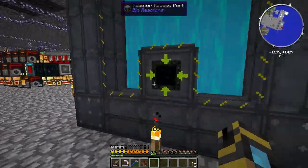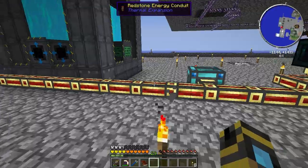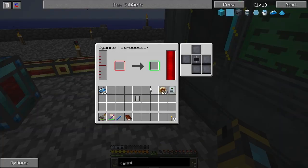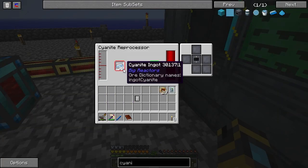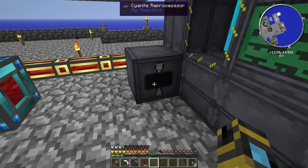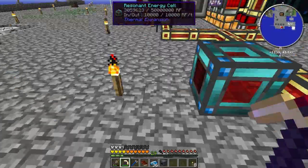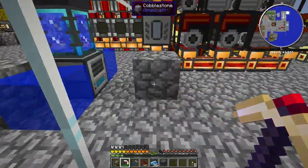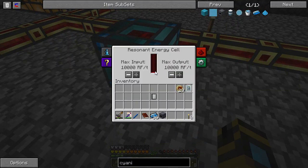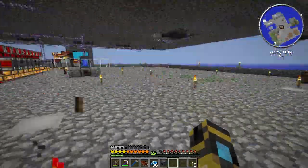This reactor takes Yelorium ingots as input, and what it produces as output is cyanite ingots, which we've actually been getting as a quest reward. So we actually have this machine called a cyanite reprocessor. It takes cyanite ingots as input. What was the liquid it takes? I think it's water.